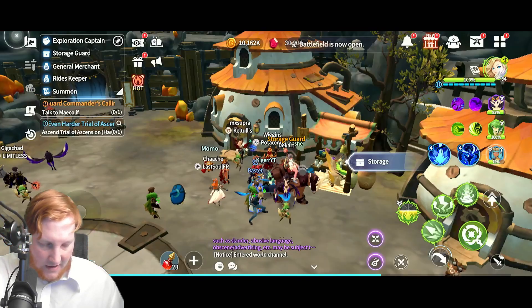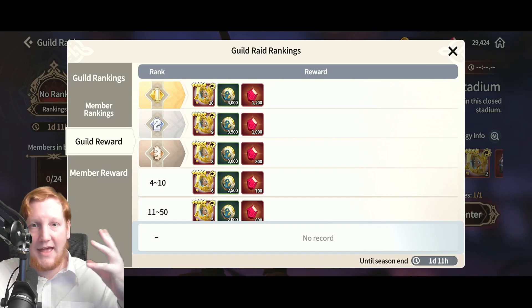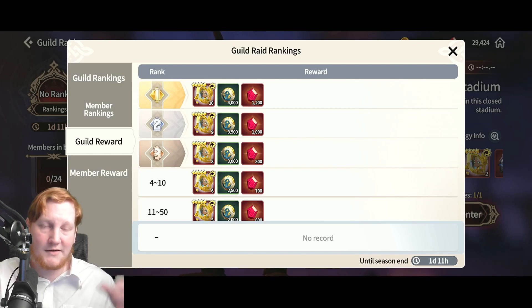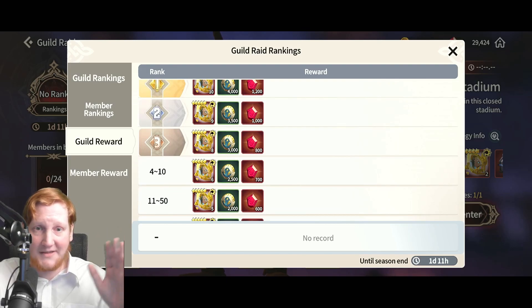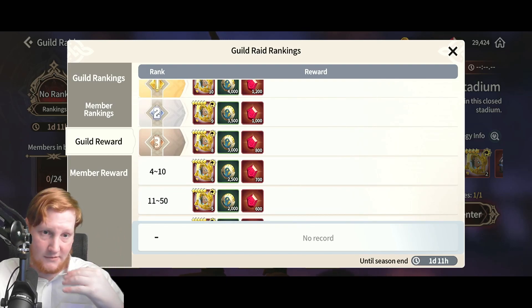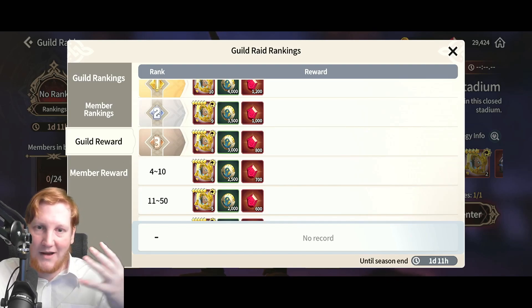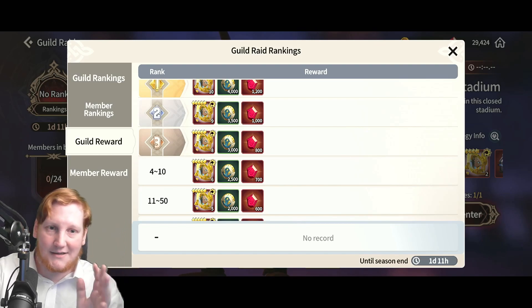The last place to get crystals is the weekly guild rank reward. This isn't per player — it's for the guild. Number one guild means everyone in the guild gets the top reward. To make this accessible, I'll use top 50 guild as the baseline, which is 600 a week.